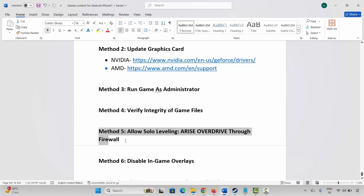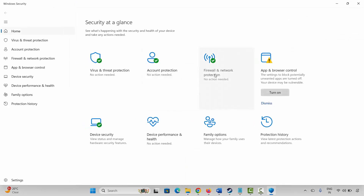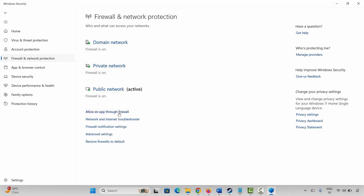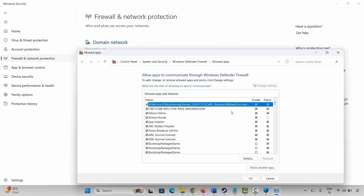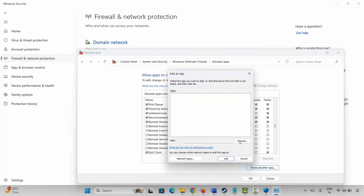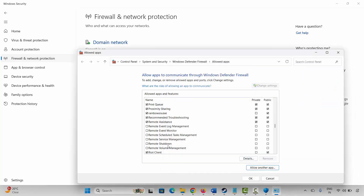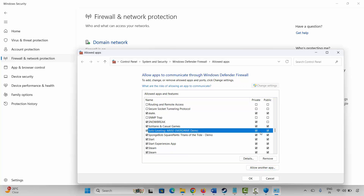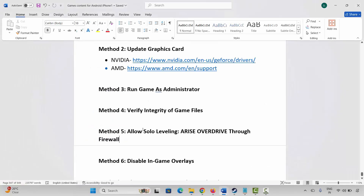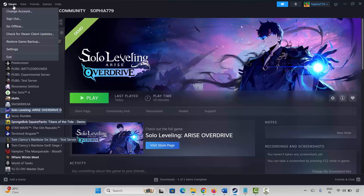The next method is to allow the game through the firewall. Go to Windows Search, search for Windows Security, click on Firewall and Network Protection, then Allow an App Through Firewall. Click Change Settings and search for your game. If it's not listed, click Allow Another App, click Browse, go to the game folder, select the game application, and add it to the list. Make sure both Public and Private boxes are ticked, click OK, and launch the game to check if this helps.